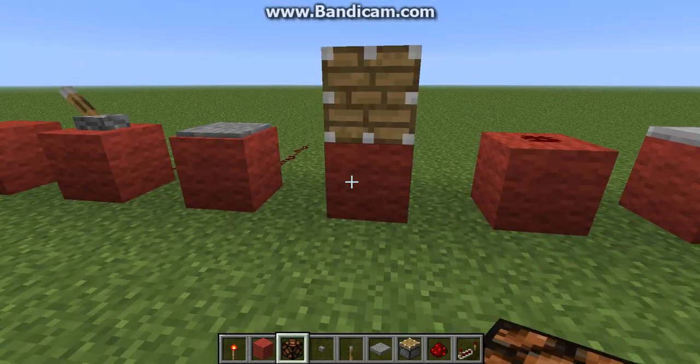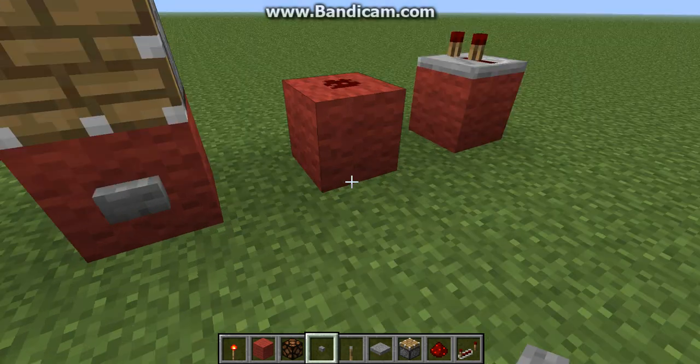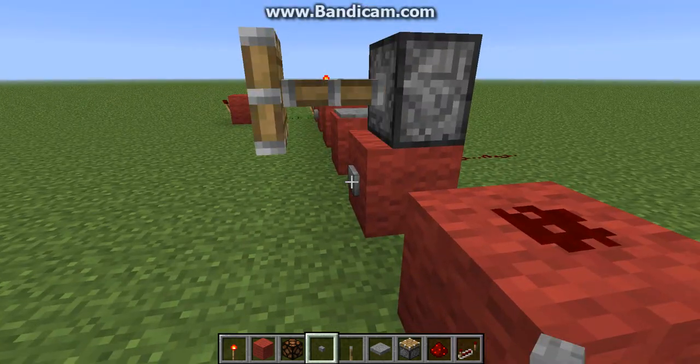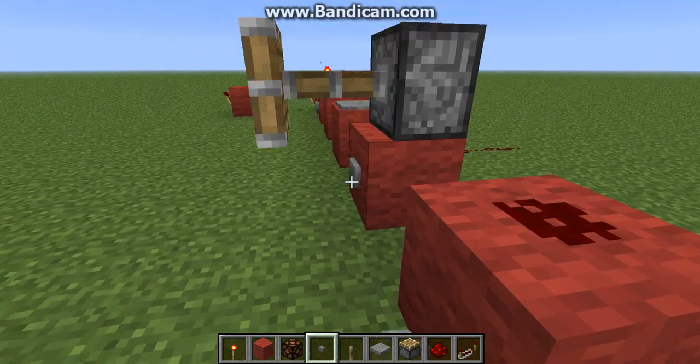Here we have a piston. Pretty much it's just a simple block so you can push another block.